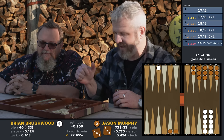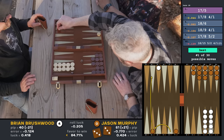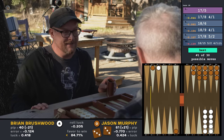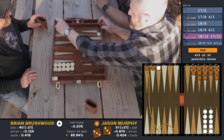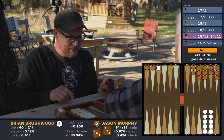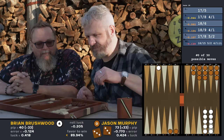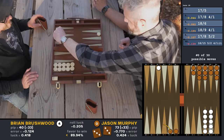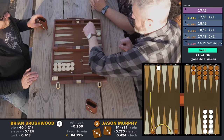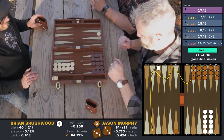Double threes! One two three — damn. One two three. One two three. One two three. That wasn't nearly as good as I thought. That was bad — this was a rough roll for you to get right now. Just send one to safety? One two three, and then one two three, one two three, one two three. Yeah. Okay, that seems right. Oh man, it's down to the wire.